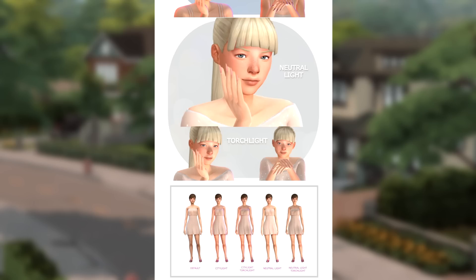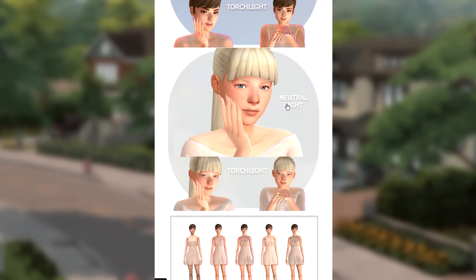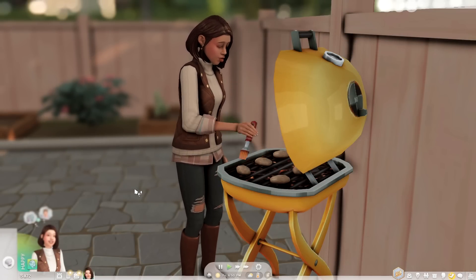It's a little way to change up how your Sims look on the gallery. We have the City Light preset, the Torch Light, the Neutral Light — that's the one I use — and the Neutral Light Torch Light combination. Here's a picture so you can see how they look in Create a Sim. The default in-game lighting is very evenly distributed, then there's City Light, City Torch Light, Neutral Light, and Neutral Light Torch Light. That's pretty much it for this video!